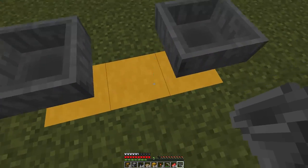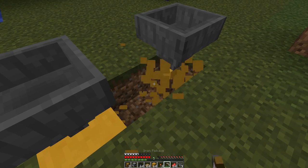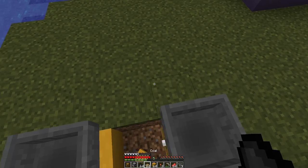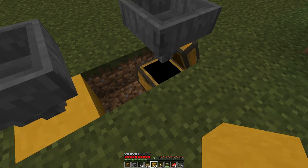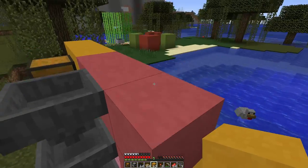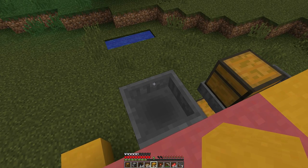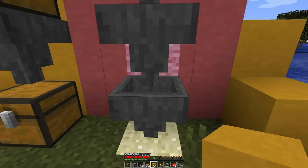Let's say you have a chest down there — any blocks that you put in the hopper will go into the chest like that. So they go from the Hopper and end up in the chest, which is pretty cool. You can do the same thing with multiple Hoppers, so if you have Hoppers below your Hoppers you can have a massive chain of Hoppers that actually move your items around. As you can see, they slowly pour into the bottom Hopper.